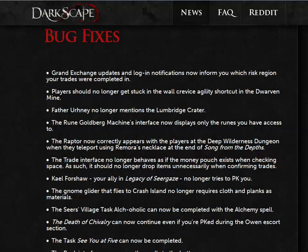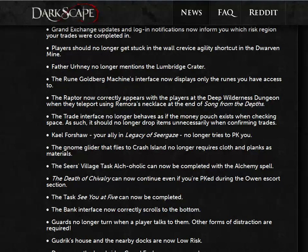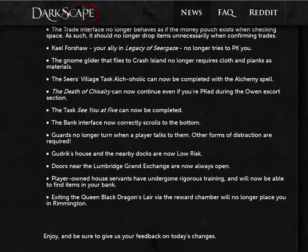Kale Forshaw, your ally in Legacy of Seergaze, no longer tries to attack you. The Gnome Glider that flies to Crash Island no longer requires cloth and planks as materials. The Seers Village task, Alcoholic, can be completed with the Alchemy spell. The Death of Chivalry can now continue even if you're PK'd during the Owen Escort section. The task CU at 5 can now be completed. The bank interface now correctly scrolls to the bottom. Guards no longer turn when a player talks to them.